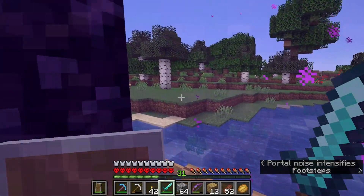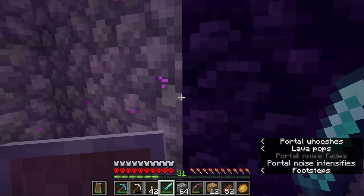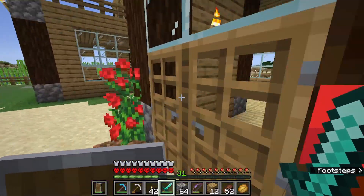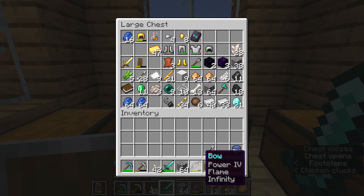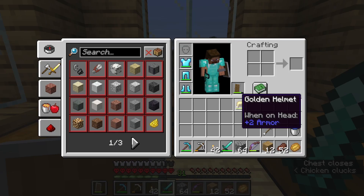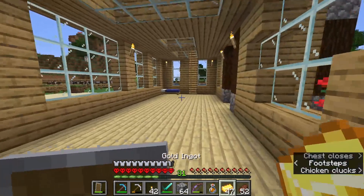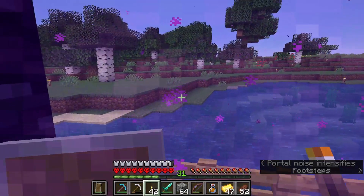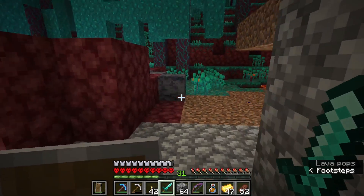Let's go grab these last ender pearls. Wait — do I have a gold helmet on? I don't. That's what you gotta watch out for — those little tiny mistakes where you're just not thinking. Let me bring my potion of fire resistance too just in case. Got the gold helmet on now. We can also trade with some of these pig dudes but the main objective is just fighting some endermen.